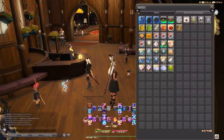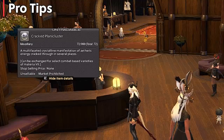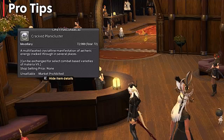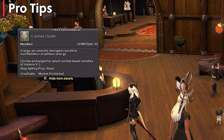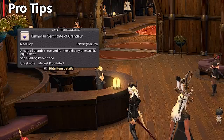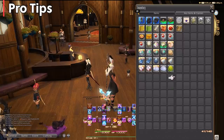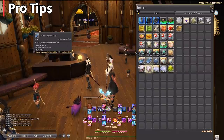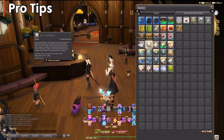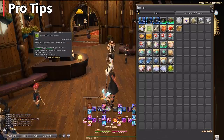Now for some pro tips. First: read your item tooltips. This will give you an idea of what the item is used for. For example, cracked clusters you get from leveling roulette can be turned in for Materia — super important. Reading tooltips helps you understand how items relate to each other, so don't miss out on items just because you didn't read them. On untradeable items: you'll come across many in the game. If you're unsure, look up that item. The great thing is, if you obtained it once, it's obtainable again.